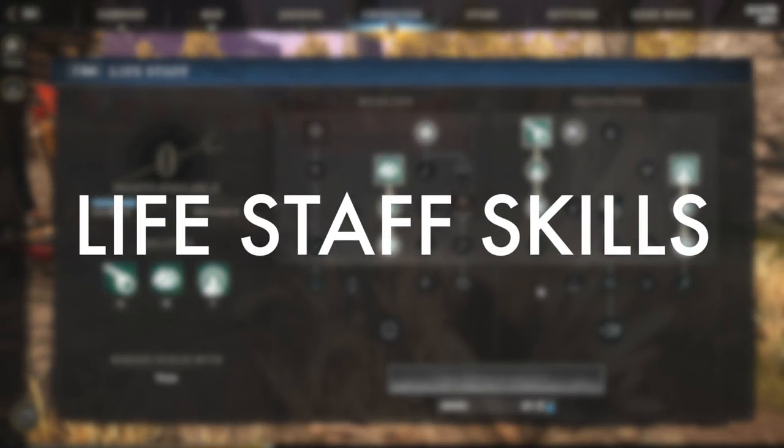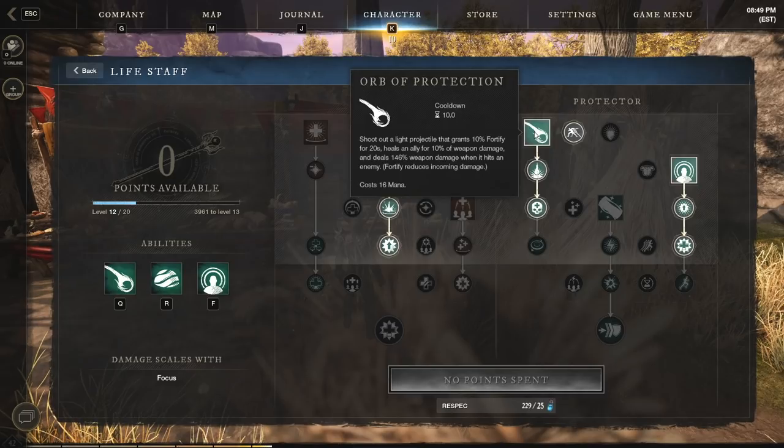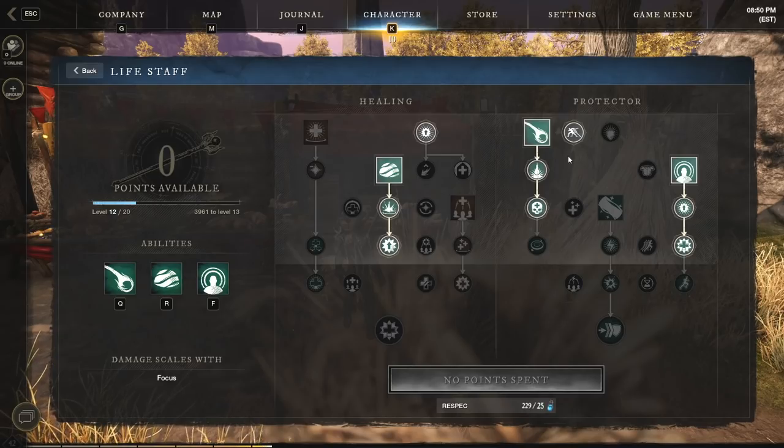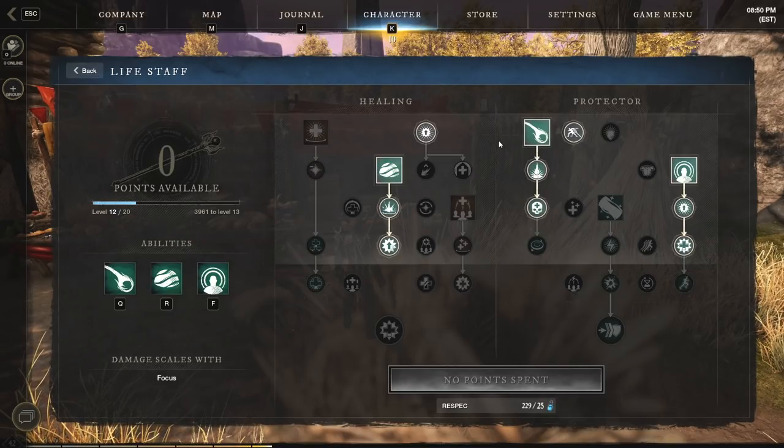Onto the life staff next. Our three primary abilities are all heal over time and ground-based AOE heals. We've got orb of protection, which gives us 10% fortify for 20 seconds and also does damage and can heal. Then we have beacon, which does damage and attaches to the target then heals nearby allies, including yourself, for 20% weapon damage. And finally sacred ground — an area effect ground heal for 15 seconds at 20% weapon damage healed every second. By themselves they are not super powerful, but once you start unlocking the upgrades this build becomes basically unkillable.